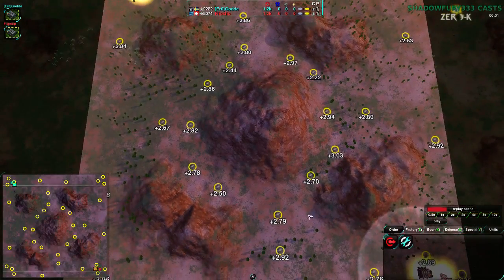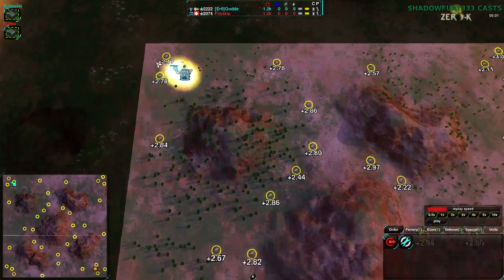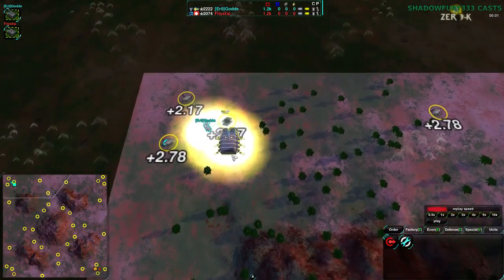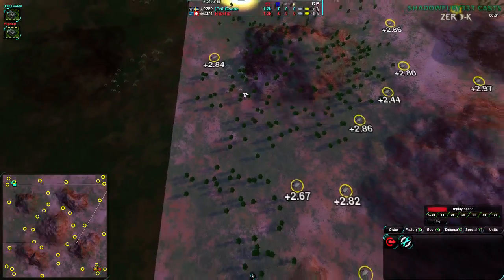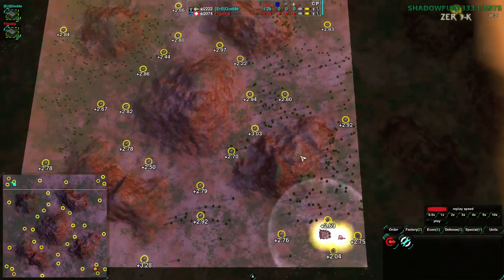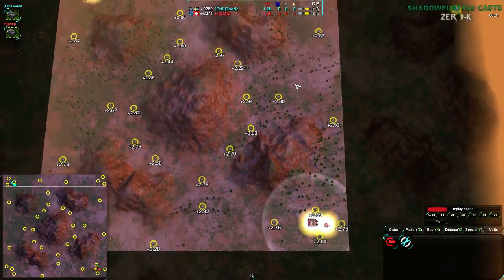There's a lot of metal strewn about the center, so getting the center is extremely important. You do have the standard three metal spots in your base, so building up quickly from there is fairly simple. Unfortunately these metal spots are not really well regulated — they vary a lot, which is something that might be adjusted in the map Lua at some point.